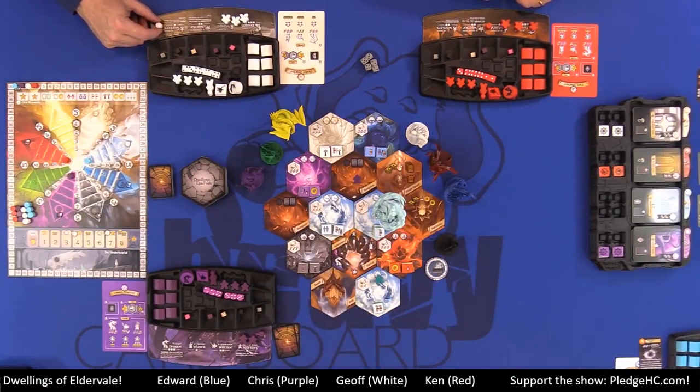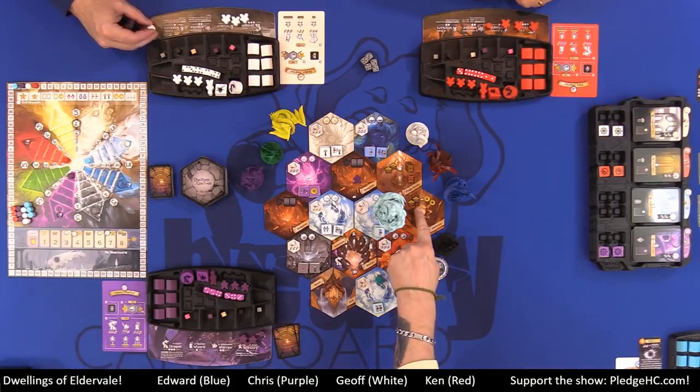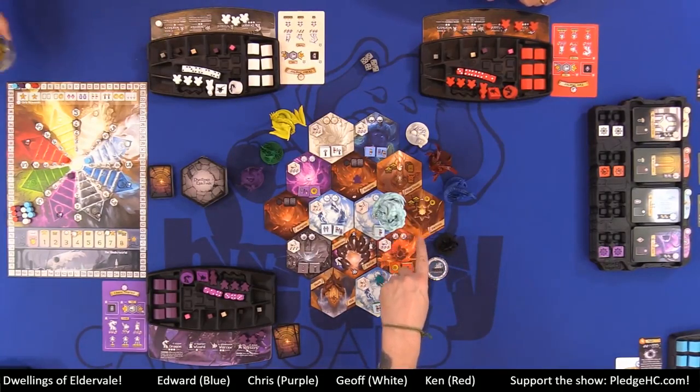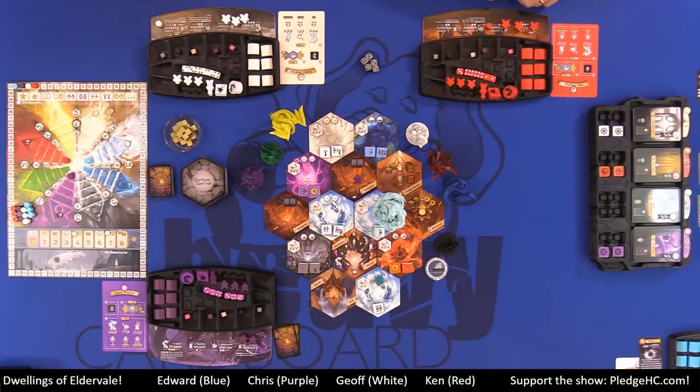Moving on to the fortress: discard any two resources for two gold. Gold are wild resources — they can substitute for any other resource: tools, scrolls, et cetera. Then, moving over to the summoning portal — this is how you make available more of your units.